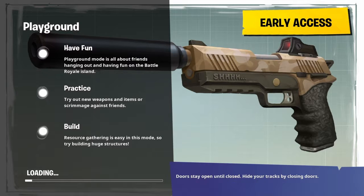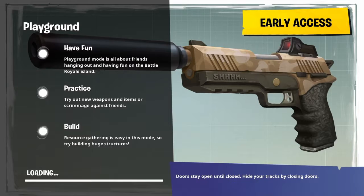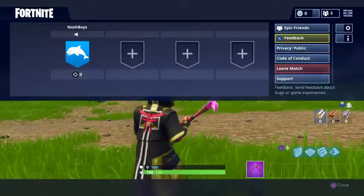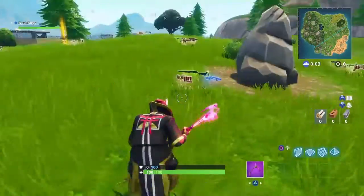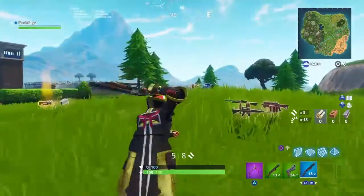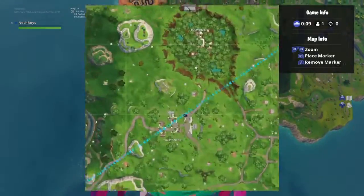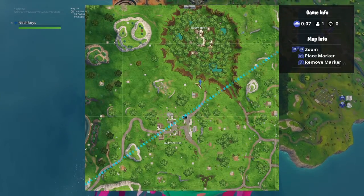We'll show you guys the new hint — kind of dusty divot. It's pretty cool. You guys have probably already seen it because you guys are all OGs and super good. I love how you can pick up like bundles of guns now. So we'll go dusty, right here — that's where it is.